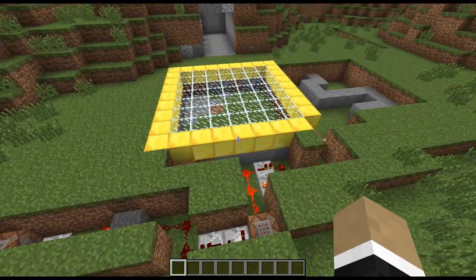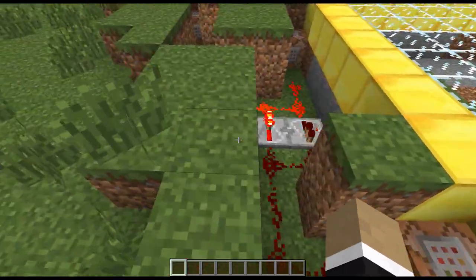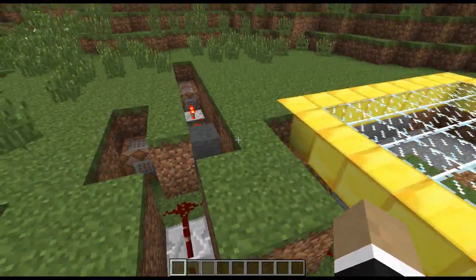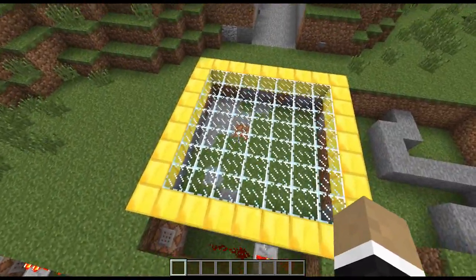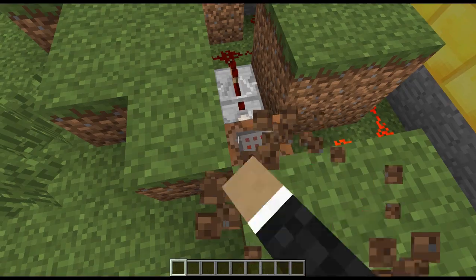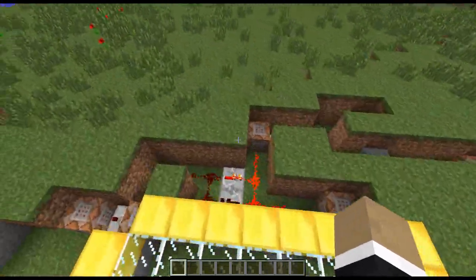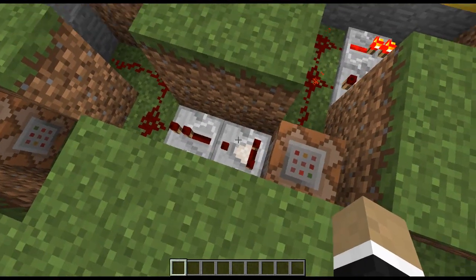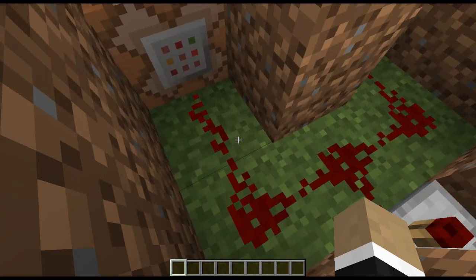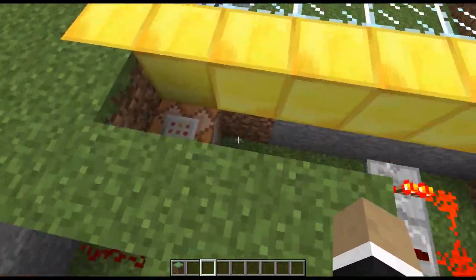Now we'll get into how I'm actually getting to the point where the blocks are spawning under my feet. So I've got the clock here, which is not only running the test4 command at all times, but it's also running another test4 command which is testing for my player location. When my player gets within the area where I'm standing over the glass — as designated by these coordinates and the dx, dy, and dz values, which start over in this corner and stretch over to here and also up two blocks to encompass my feet — then it sets this comparator to true in the on state. And this will output a signal and set off this command block, which sets a stone block right here.